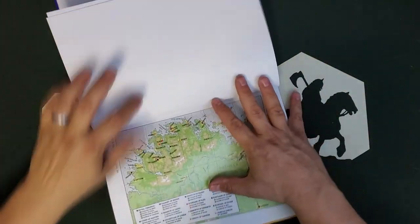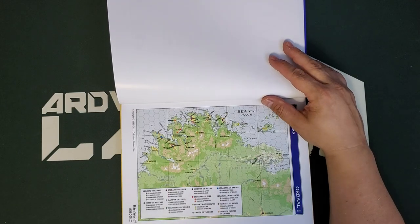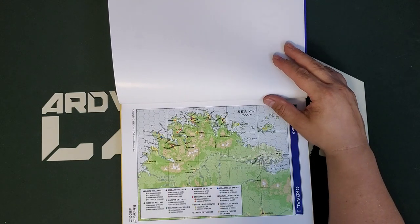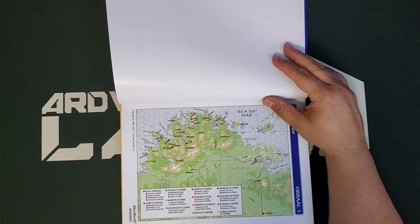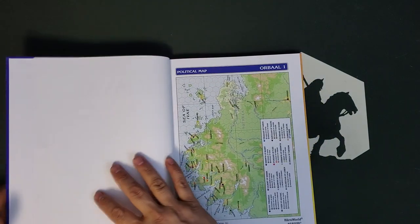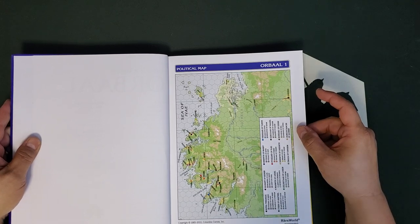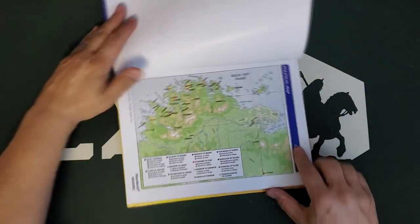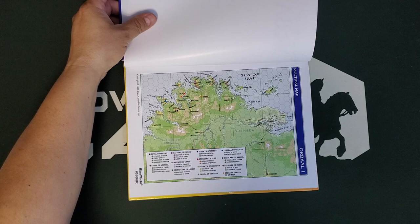So we have the Orball political map. Orball's a very interesting place — it is kind of the Danelaw of Harn, if you will. The Orballese, some generation or two ago, raided in here and settled and subjugated the local Jaren population, which has already rebelled multiple times, and a new rebellion is a-brewing. As usual with these kingdoms, this is rife with adventure seeds. You can actually see how the fiefdoms break down.